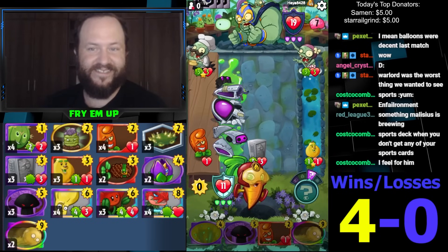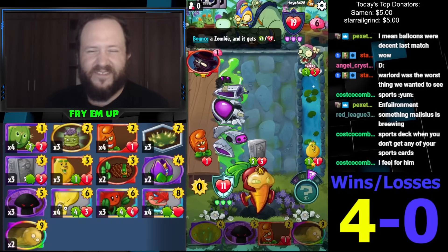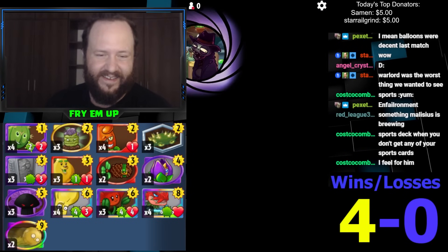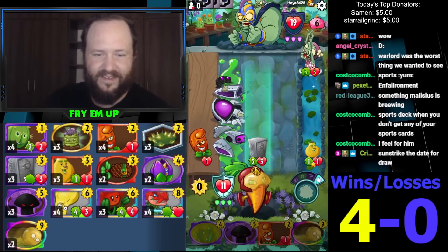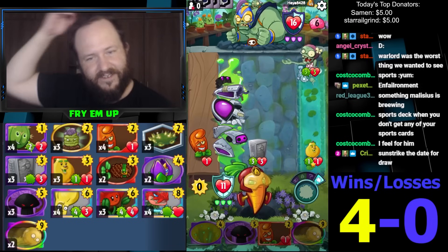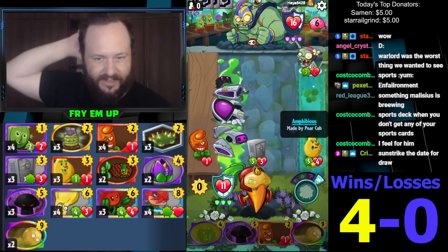Sports deck with no sports cards — what is in his hand right now? He was thinking of that last turn. Well that's — the Doom Shroom's less good now. We're still safe, we're on 11 health and a pretty full block meter.